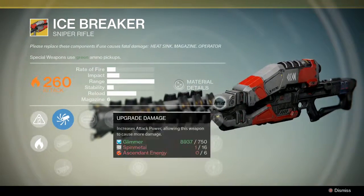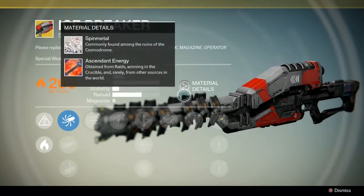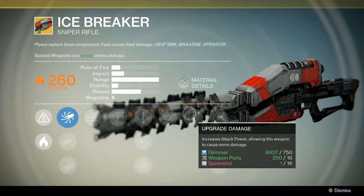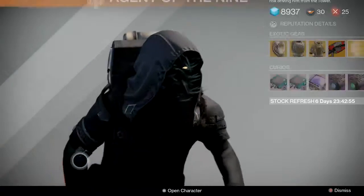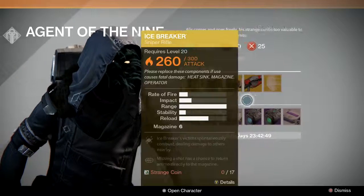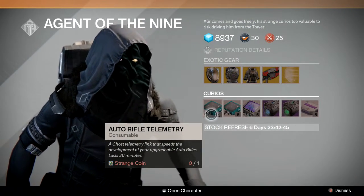Now here's the thing about Icebreaker — this is a sniper rifle that makes that weird sound when you shoot it, one of those weird sounds. This is the one I was trying to get. Some people said you can get it off a Nightfall; I think it was a Nightfall. This is a really crazy and good-looking sniper rifle. I hope this thing won't be overused in multiplayer, because sniper rifles aren't usually used in multiplayer.